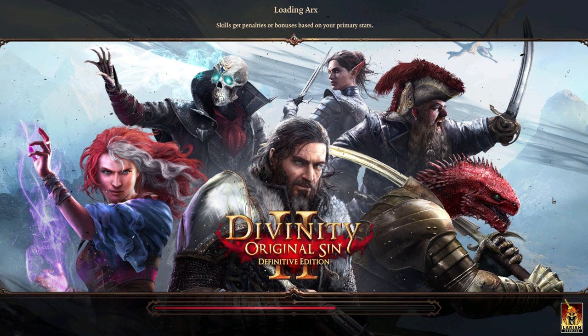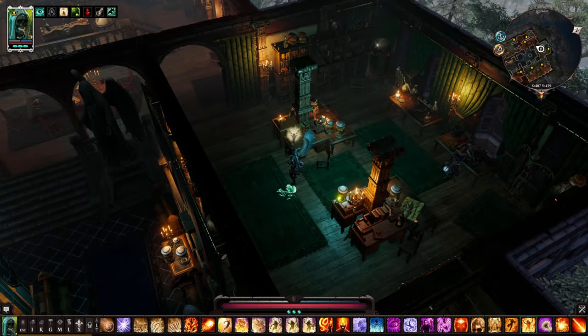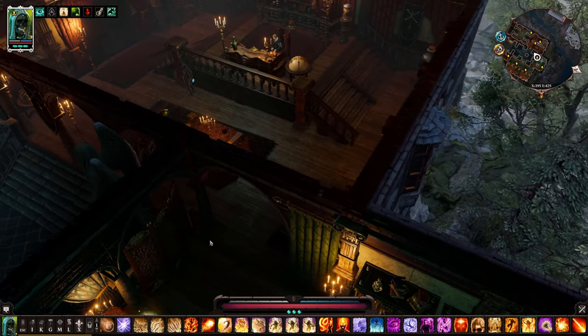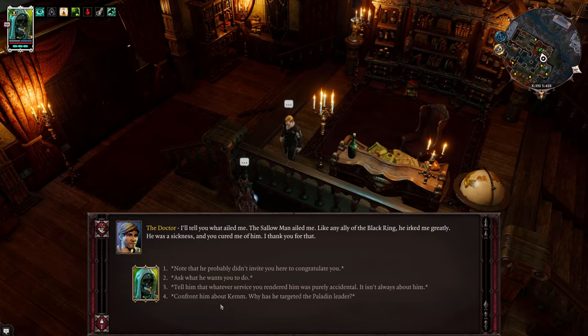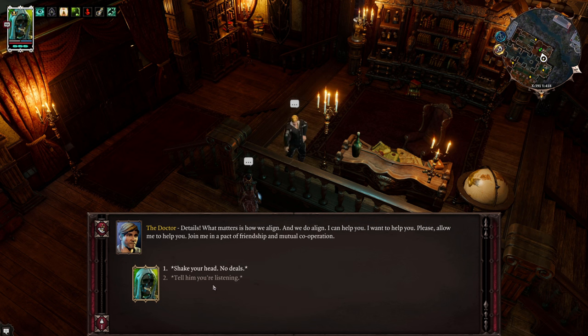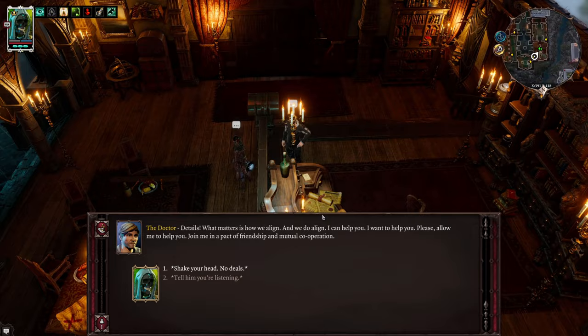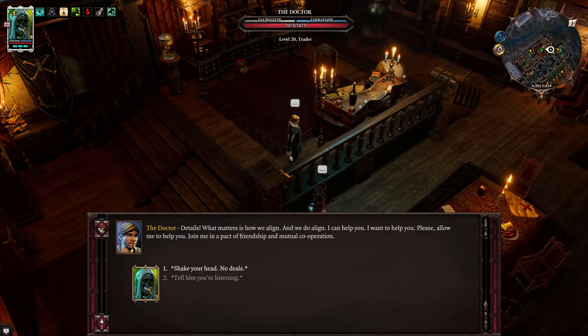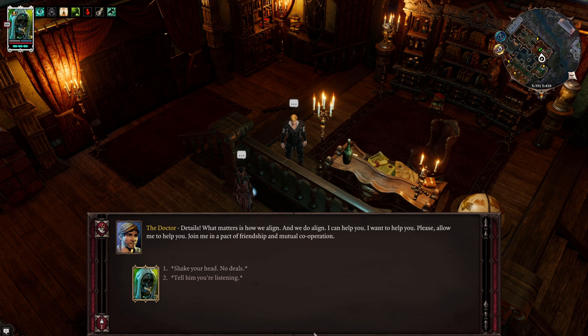We are going to do a deal with him - that's the way I decided we're going to go. When I first started this many months ago I was going to do a benevolent, paragon kind of run - Mass Effect style. But as things go on, because this game is just that awesome, you change your mind. Now I'm going the evil route. He says: what matters is how we align, and we do align. I can help you, I want to help you - join me in a pact of friendship and mutual cooperation.